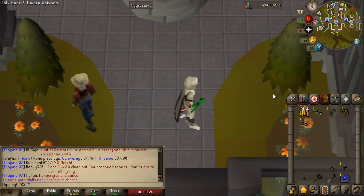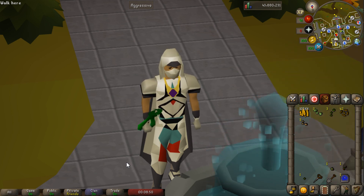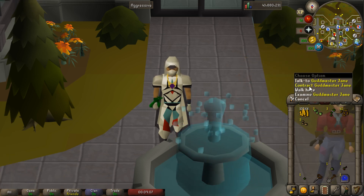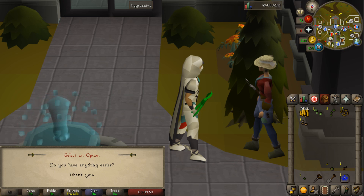We also got a spirit tree seed and a hespori seed — both untradeable — but the hespori seed can yield rewards on its own. As far as costs, doing farming contracts can be very cheap. The only time it gets expensive is if you get assigned a redwood tree seed, one of the fruit tree seeds, or regular tree seeds. If you really can't afford it, there's one last technique: right-click Jane, go to contract, and say 'do you have anything easier' — it'll bump you down to a medium contract where you could get lucky and not get a tree seed. You can do that more than once. If you really don't feel like waiting, just keep going until you're down to a medium or easy contract. The cost of ultra compost and the seeds is around 205k, and if we take into account maybe a 20% chance of a seed dying that brings the cost up to around 250k — meaning we profited around 800k from doing these contracts where normally it costs you money.